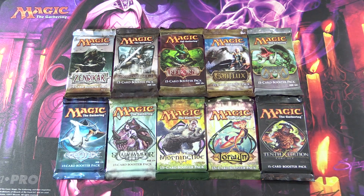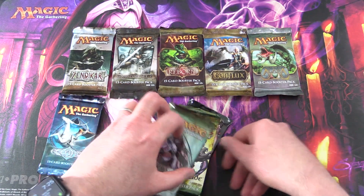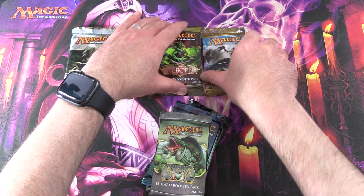Today on MTG Unpacked, our journey through magic history continues. We're starting in 2009 with the OG Zendikar, working our way back to 2007 with 10th Edition — so that's basically a core set. Without further ado, let's get into it.